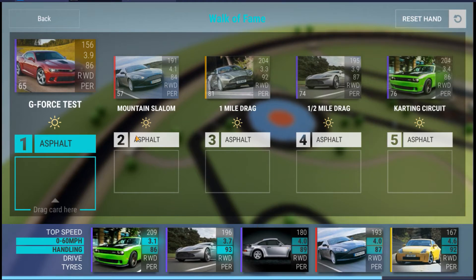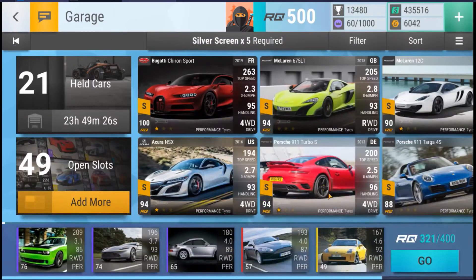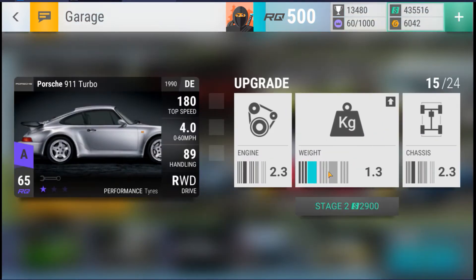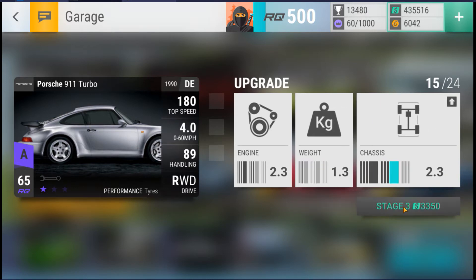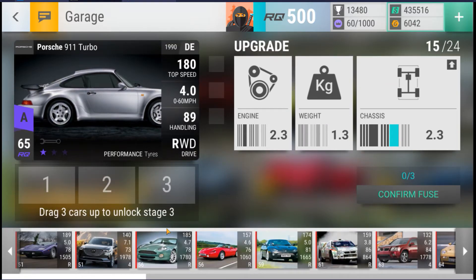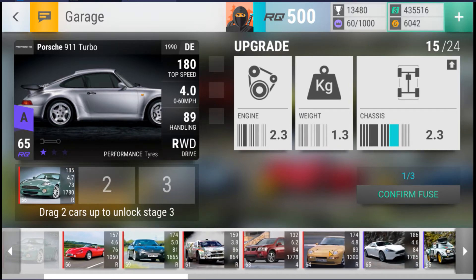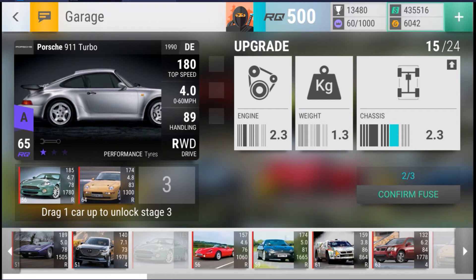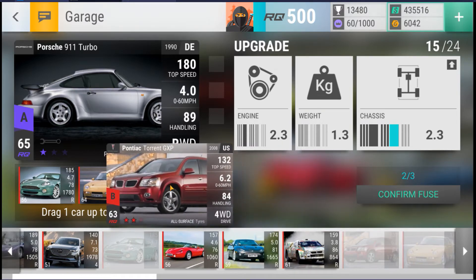We just need to work on the handling. I could work on the zero to sixty, but I'm pretty sure the handling is going to be enough. I've got one more crack at this. The weight is the way to do it — it's only 300 to skip — that's going to put me down to about 3.99. Let's take the handling. Finally, I'm ever going to build you — and I'm not too worried about the other cars at the moment.